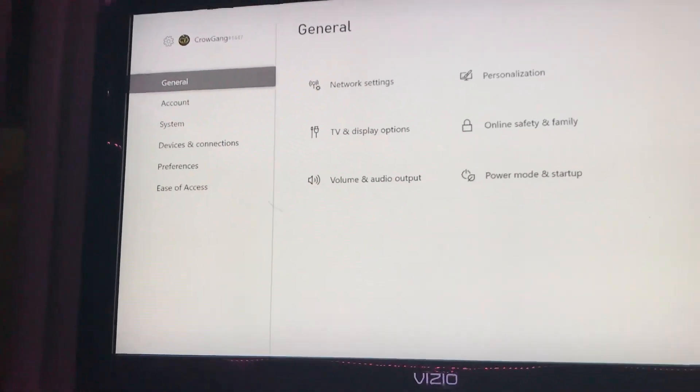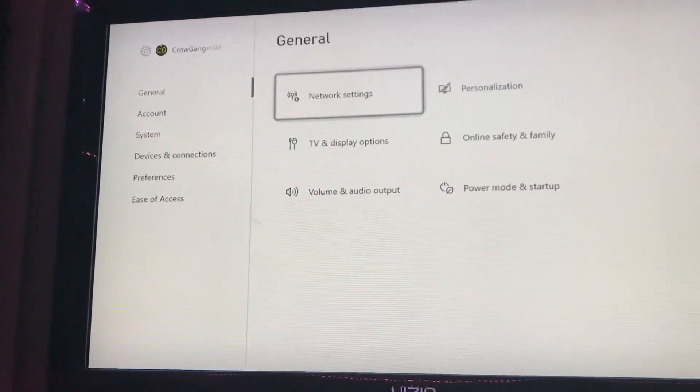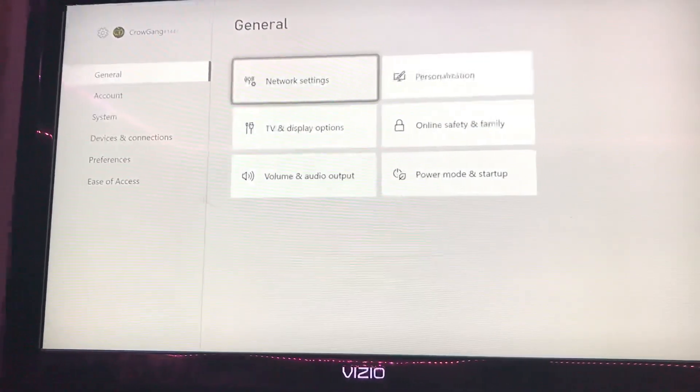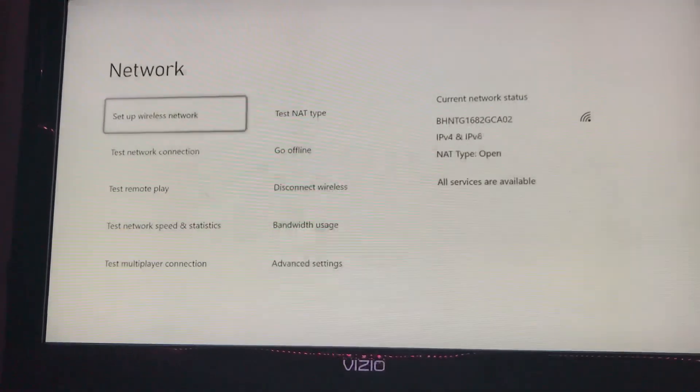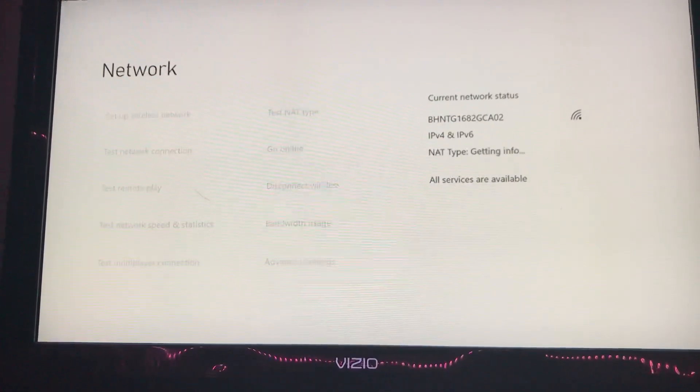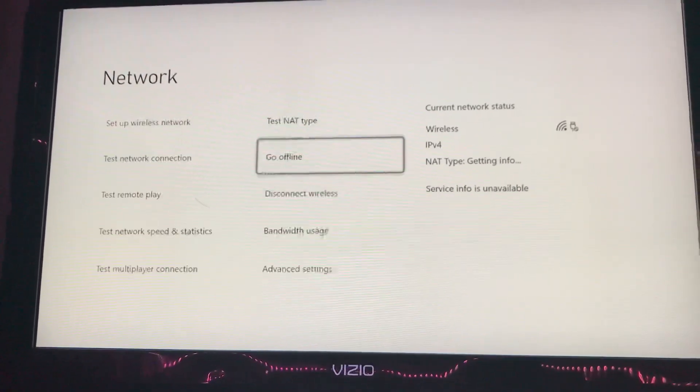After you get into General, go over to Networking Settings — this is where your Wi-Fi settings are, and it's really easy. You're just going to want to go offline, then go back online, and make sure that your Wi-Fi is saved.